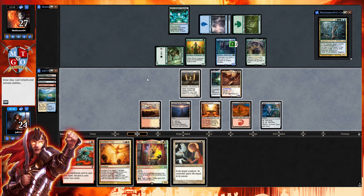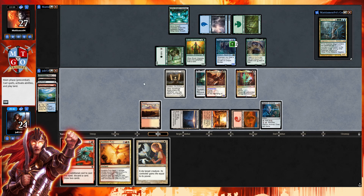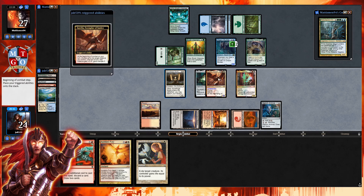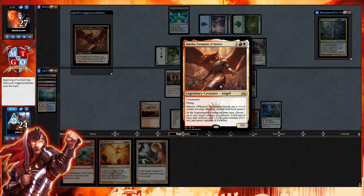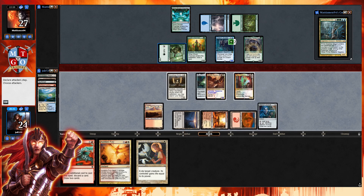We draw Swords to Plowshares — pretty much exactly what we want to stop Prime Speaker's card draw engine. We have six total mana now. We could get down Tajik if we wanted — yes, let's do that. He has haste and mentor, which lets us get counters onto Stoneforge Mystic. There's no flying creature, so let's target Aurelia with her ability, power her up, and put the mentor trigger onto Tajik.